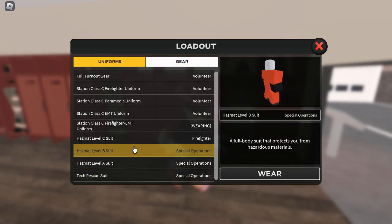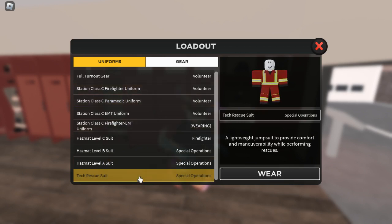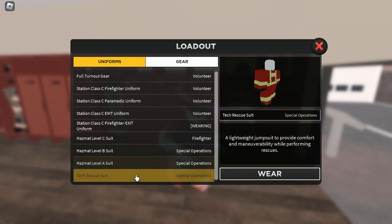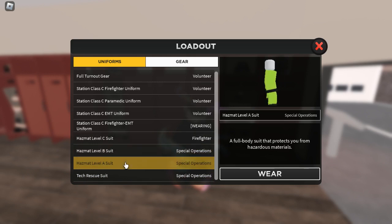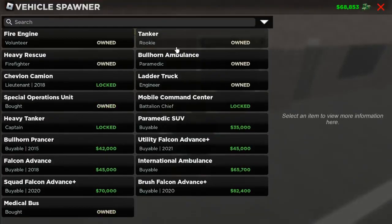For uniforms, you should wear just a regular one, but if you have special operations you might want to wear a Level C suit, a Level B suit, or a Level A suit. That's pretty much it for gear and uniforms.